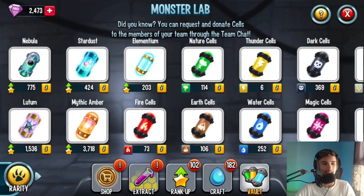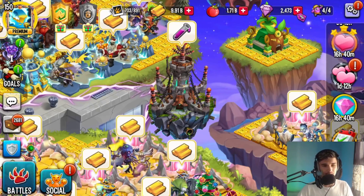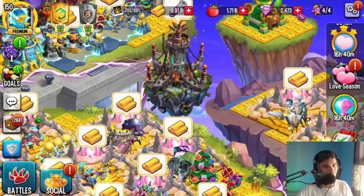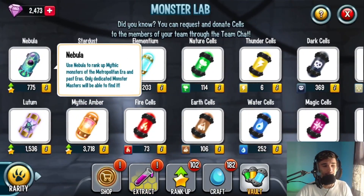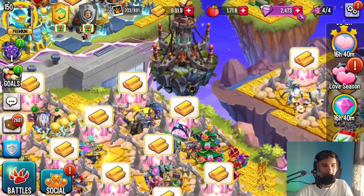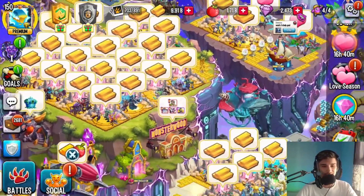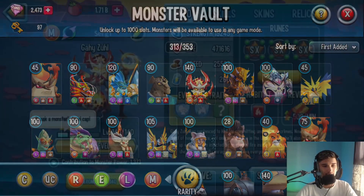I'm going to be using this mythic in my base in war. Right now I have it at Rank 4. I can actually rank it up a little higher, but I have about 775 nebula remaining. I'm thinking about taking it to the Breakup Survival Dungeon and ranking it up from there, and we can also get tons of cells and nebulas. I used to have like 4,000 but this monster took most of them — I blame this monster, but hey, this mythic deserves it.